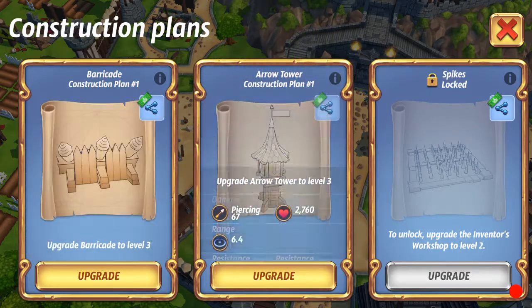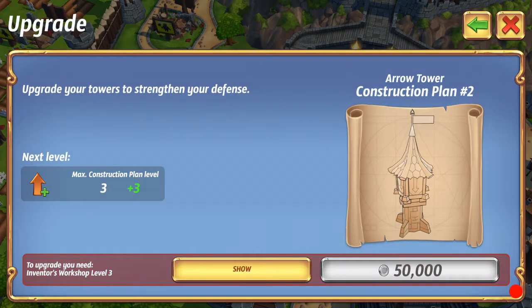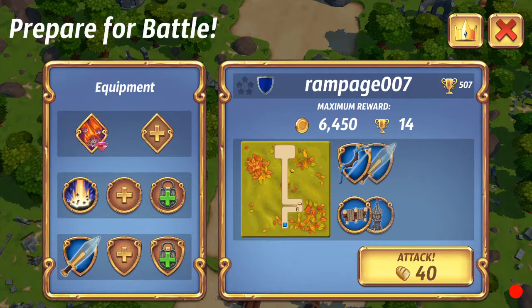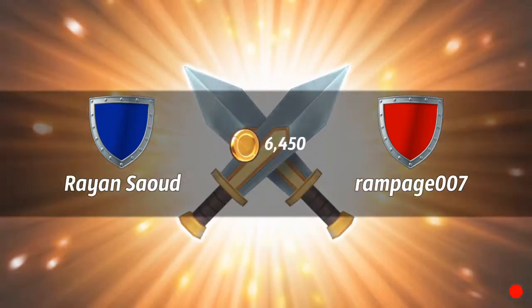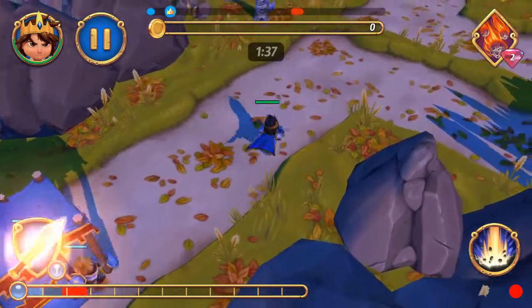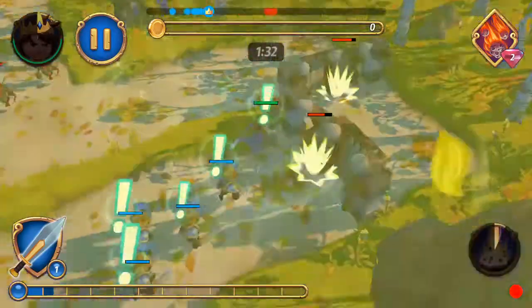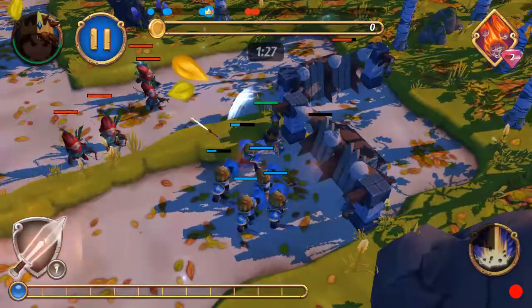I'm gonna upgrade my barricade and bottle. Anyway, we're gonna set up a new attack — it's introducing us to the archers. I'm gonna go sip on my cucumber soda. Something very important: when two barricades are sitting side by side, the hammer strike can actually hit both of them at the same time.